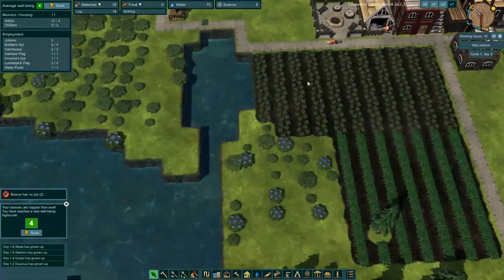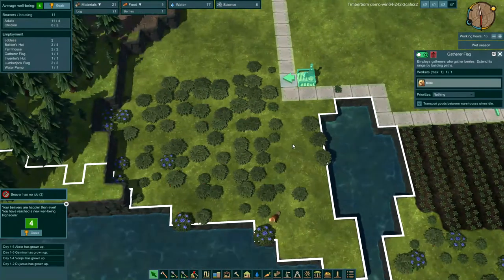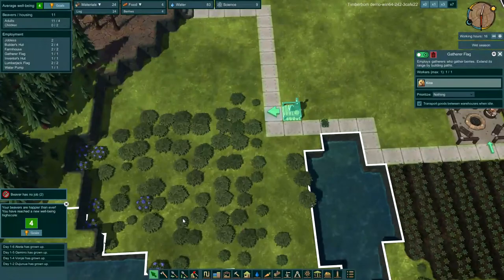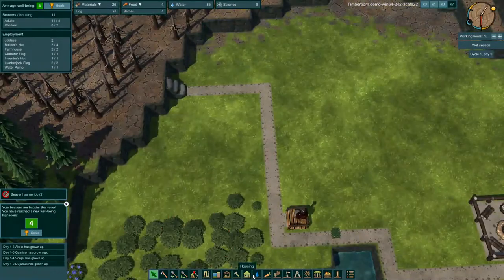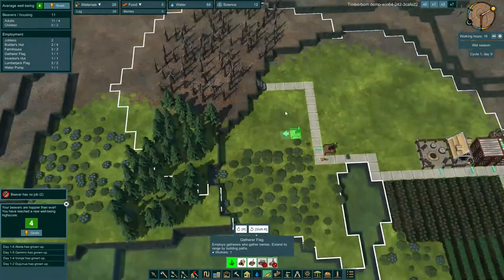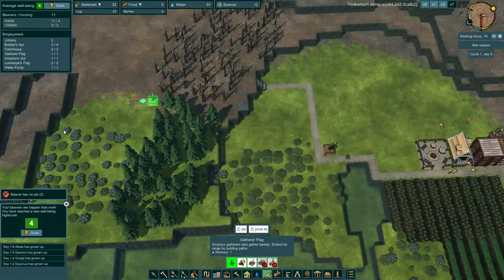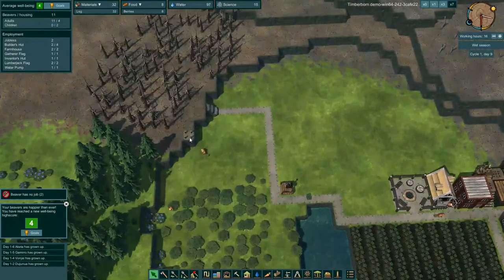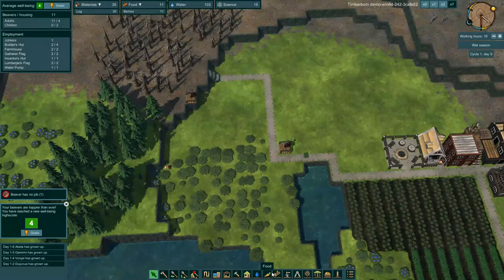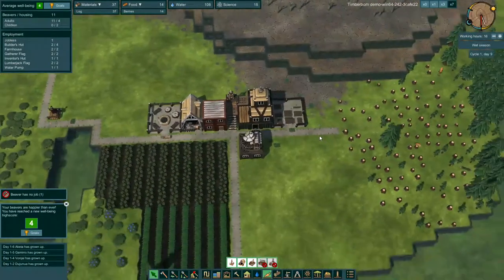We are at zero food. How long till our carrots come out? Probably another day or so. Our scavenger is getting us some more berries. We might need to put another scavenger's hut down — let's go to gatherer's flag and put it right here so they can get all these berries up there. Did that cost any wood? Nope, no wood. So we can always tear that down and not lose any wood on that.